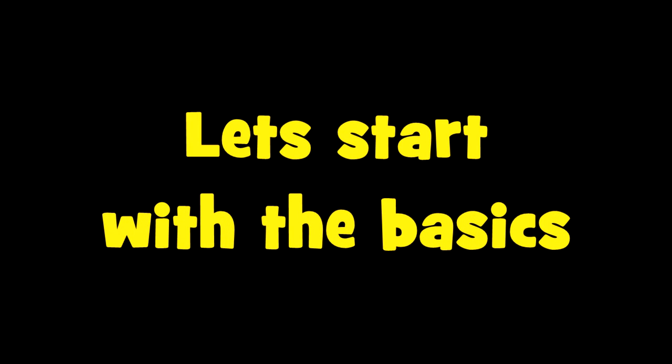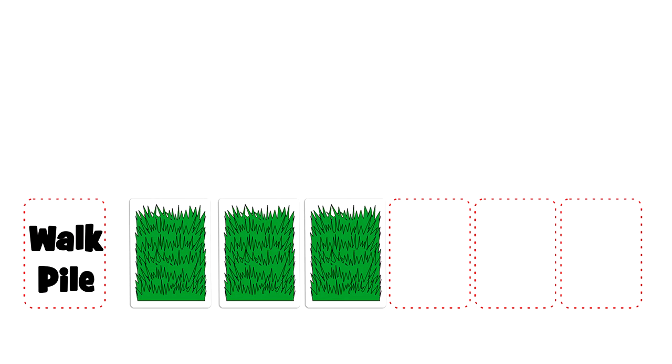Let's start with the three main things you do, which are: building your lawn, walking your doggie, and of course pooping on your neighbor's lawn. To build your lawn, when it's your turn you play a grass card out in front of you, one per turn. As you build your lawn, however, your neighbors will be sending their doggies out to destroy it.